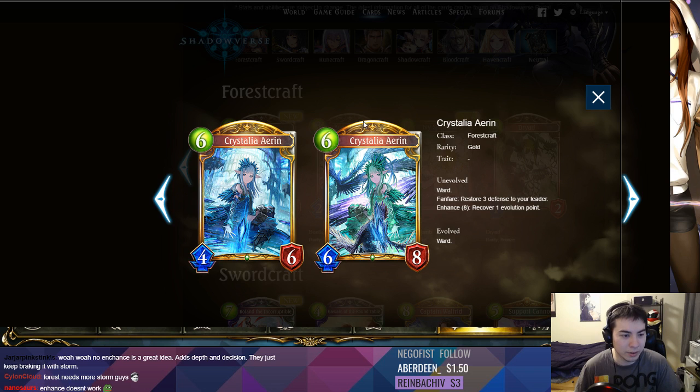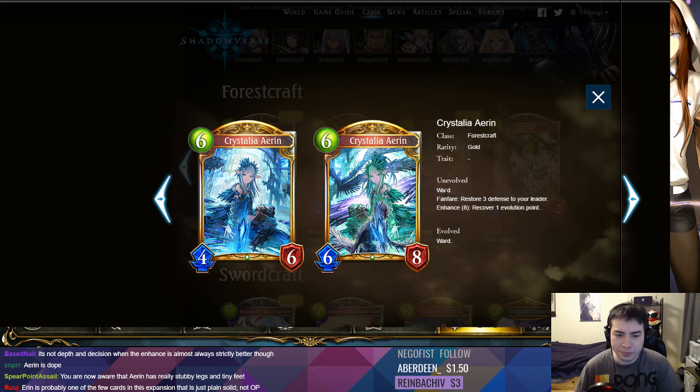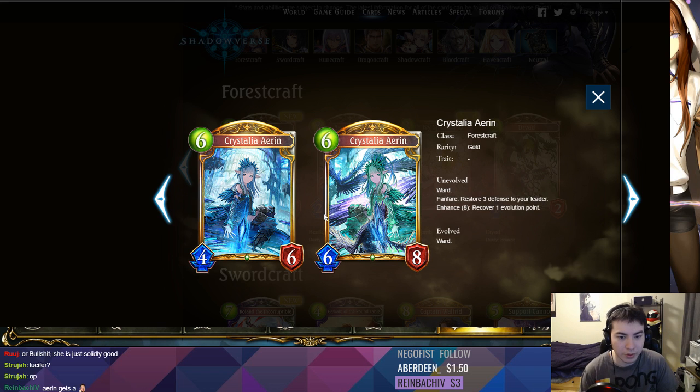Crystalia Tyron — I don't know how to pronounce that. Six play points, 4/6. Not really impressive stats, but Ward. Actually, you know what, six health is pretty good. Don't underestimate six health — six is much better than five. There's a lot more situations where it's gonna survive. Just restore 3 Defensive Leader, Enhance 8: recover 1 evolution point. Turn 8 and you'd like a free evolve — it's good. I don't know if this character can be played over White Wolf. She does have Ward and two more health.